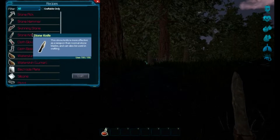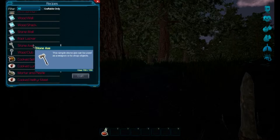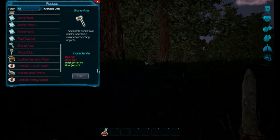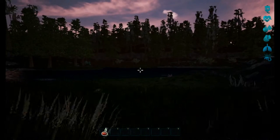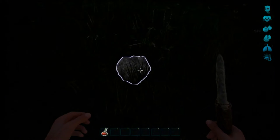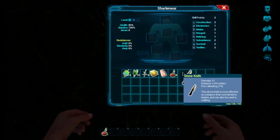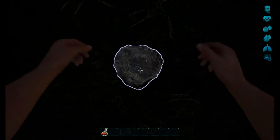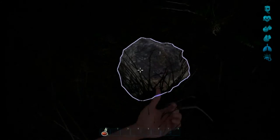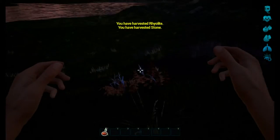What do we need to make a stone axe? We need more stones and more sticks. Not a problem — we got a stone right here. We'll have to get off our guy and come on — crouching helps for harvesting those things.